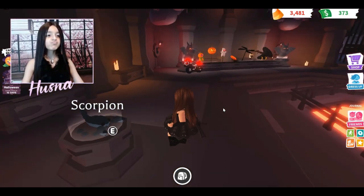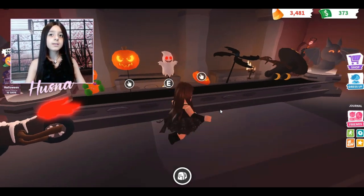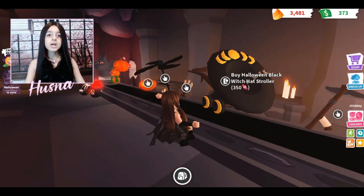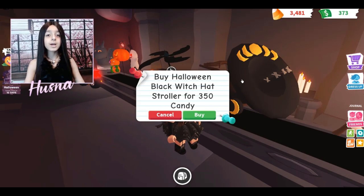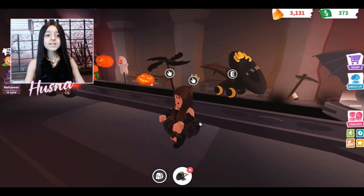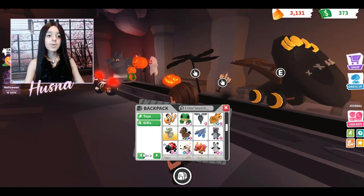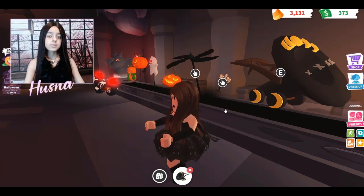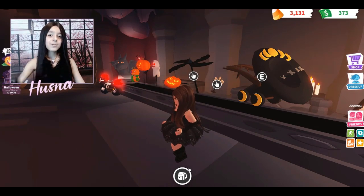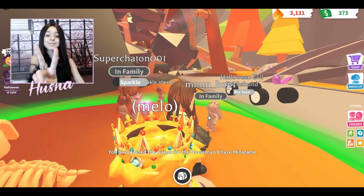I'm still deciding whether to buy the scorpion — if I have 300 candy left I'll get it. Oh, there's a witch hat stroller! I thought it was a bomb for a minute, but it's a witch hat. Let's buy it. The new one doesn't show yet in the stroller because after November it will display — but oh, the horseman mini-game is starting soon!